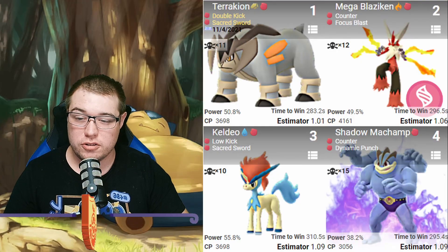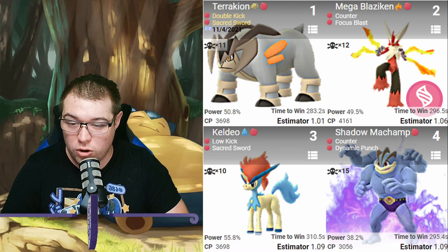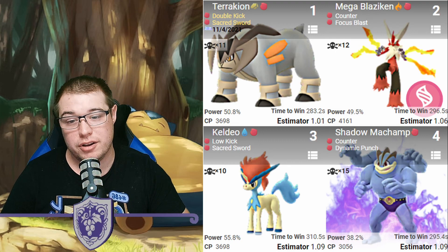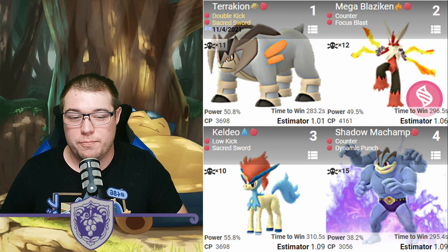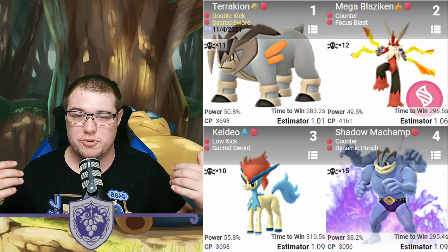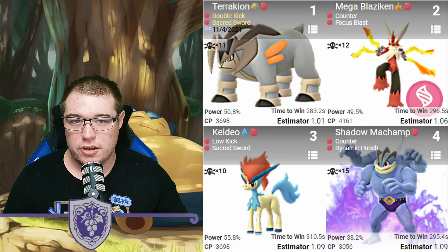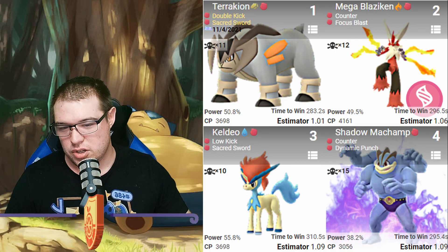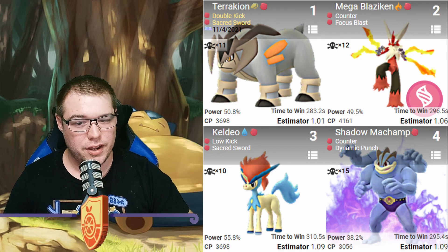To start off, we're going to have Terrakion with Double Kick and Sacred Sword — very strong at number one. We've got Mega Blaziken coming in at number two with Counter and Focus Blast. Then we have Keldeo at number three with Low Kick and Sacred Sword. These are all going to be pretty much powered all the way up. Keldeo is going to be more difficult since you can't really get mythical candies that easily, so being at max level is going to be very hard if you didn't have the candies.